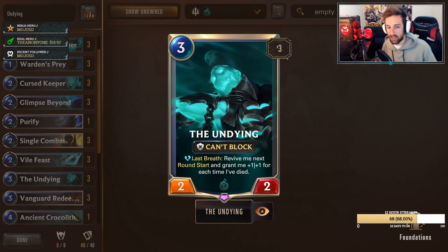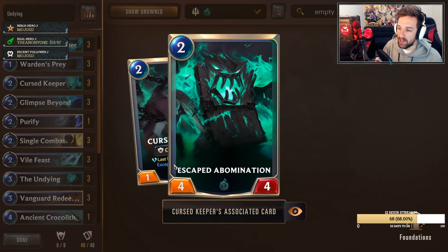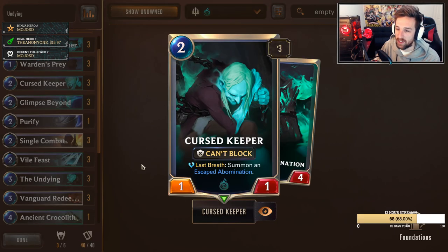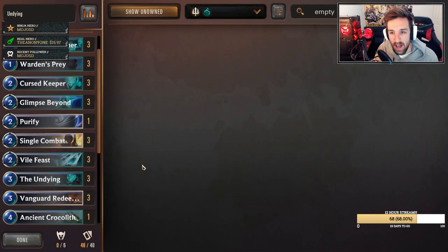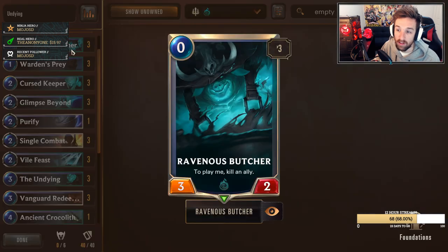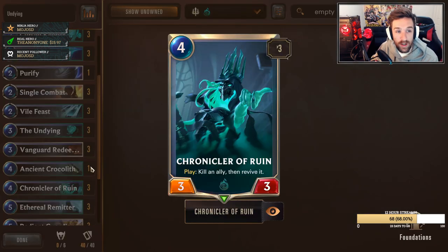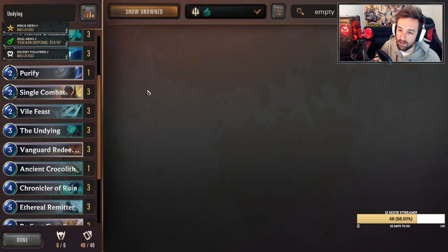We'll talk about the core of the deck — this is like the feature of it. Outside of that, we also have cards like Curse Keeper that when they die, they summon the Escaped Abomination. These two units cannot block, so they can be a little bit susceptible to aggro, but you can combat that with cards like Curse Keeper alongside Ravenous Butcher to kill it for zero mana on two, which is pretty crazy. You can also play it alongside Chronicler of Ruin to get value and bring back the Curse Keepers or the Undying for some ridiculous board states.